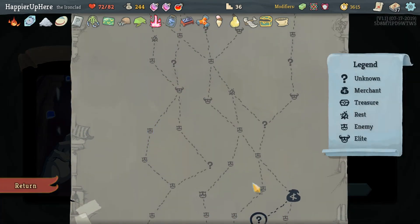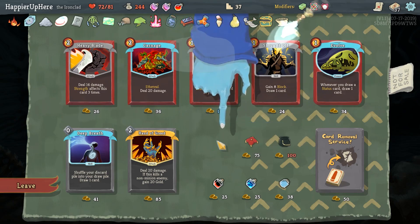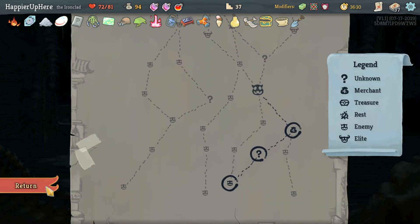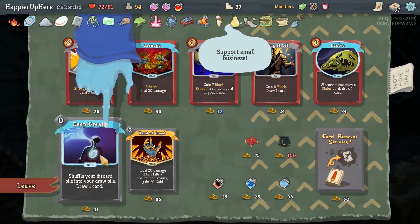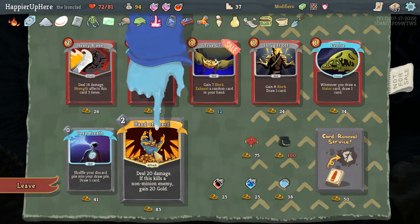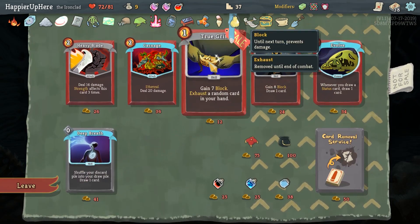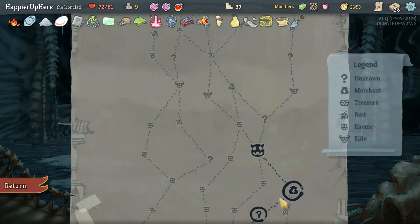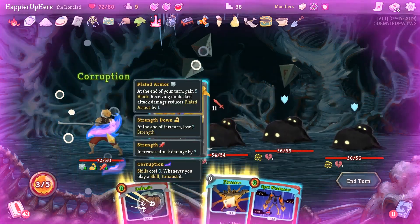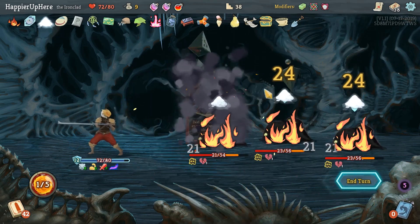We don't have that much gold but we definitely need to get Shovel - that will allow us to dig for relics at rest sites, which is great because right now we don't have anything to do at rest sites. We could take Hand of Greed - that might work as a good offensive option. Unfortunately we can't afford Deep Breath as well. Actually we do have another shop - we'll go with Hand of Greed then. Corruption, Apotheosis - Spot Weakness - this is really a problem, we have a good set of cards we just need card draw.